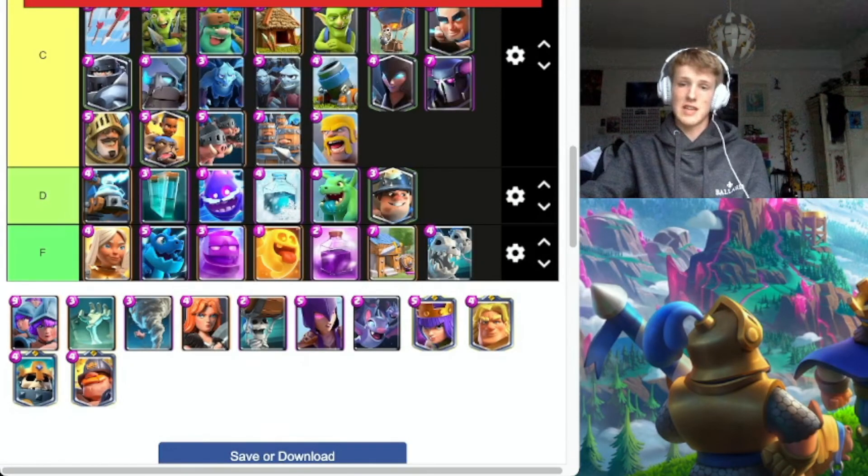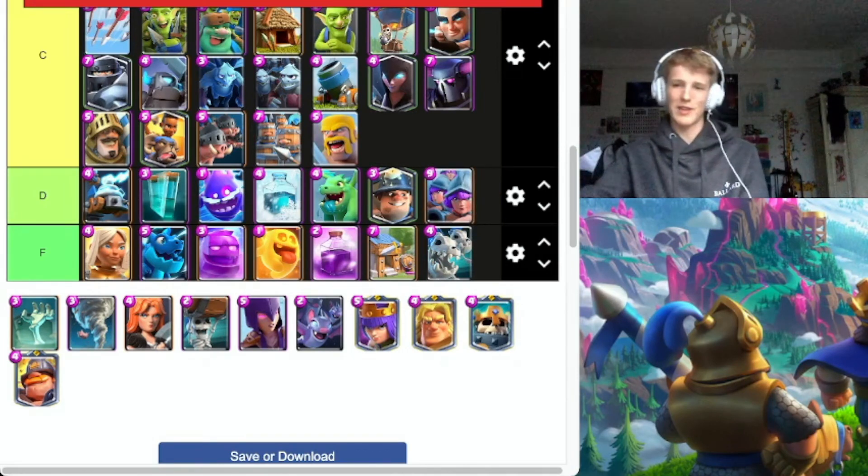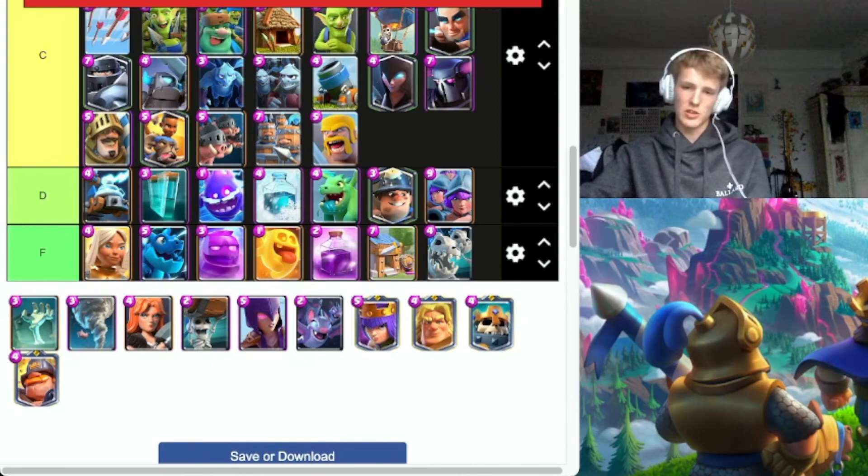Three Musketeers — D tier. They're so overrated. They get countered by like a Fireball and Log. I know people split them or use a Rocket if you predict it, or Lightning — whatever. Not good.